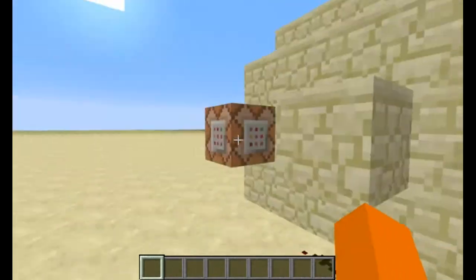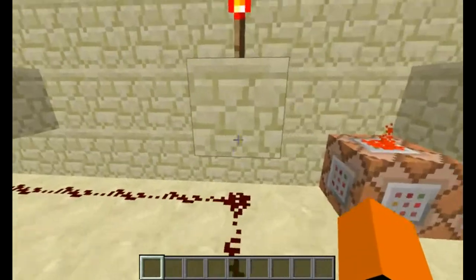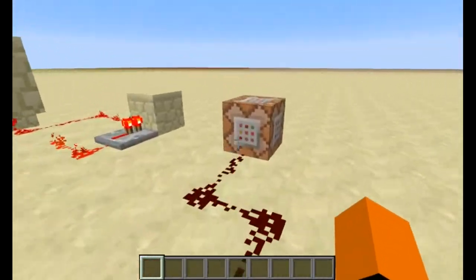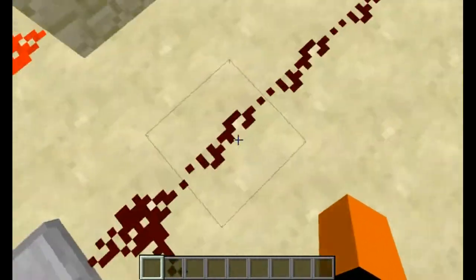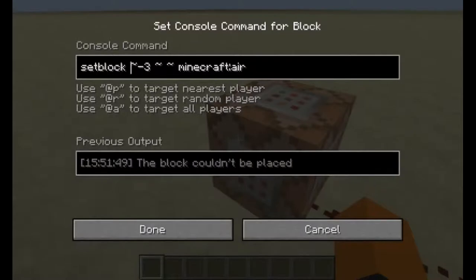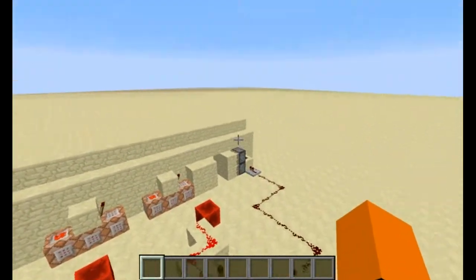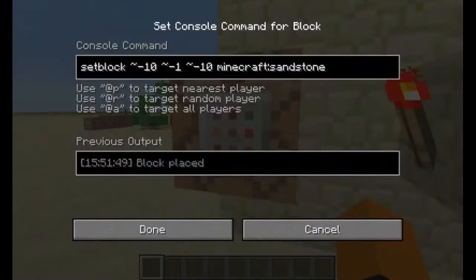Now let's get on to the other two command blocks. When these ones are activated, both of them will activate this Redstone trail, which is in this comparator clock right here, which activates this command block. It has a long string of Redstone, so it's easier to place the block of air right there. The command sets the block relative to the position of the command block — setting a block of air there so the current cannot be passed to the piston door. When the levers flip back up, it will reset that sandstone block so it's back there.